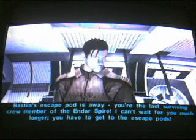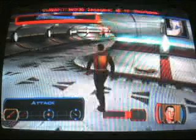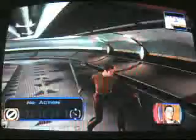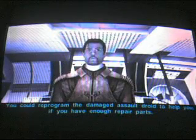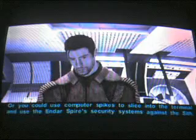Alright, I can't wait much longer — you have to get to the escape pods. There's a whole squad of Sith troopers on the other side of that door. You need to find some way to thin their numbers — you could reprogram the damaged assault droids to help you if you have enough repair parts, or you could use computer spikes to splice into the terminal and use the Endar Spire's security systems against the Sith.